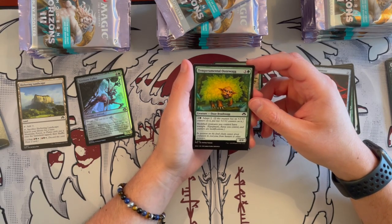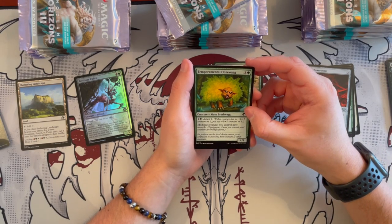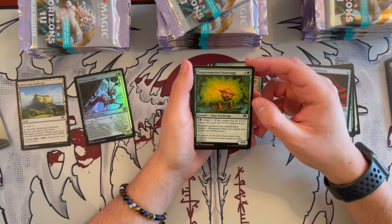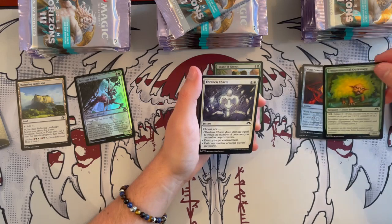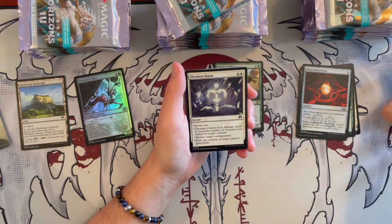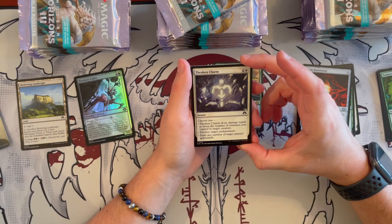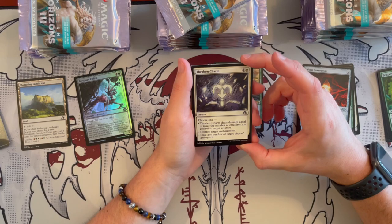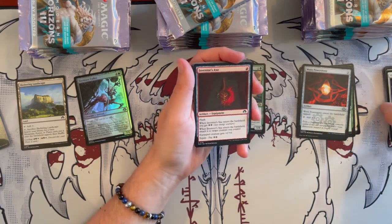Temperamental Uzzwag is a Boar — a 4/4 that costs 4 and it's green. You Adapt for 3 and Adapt 2, and modified creatures you control have Trample. Again for the draft modified creature theme. Thrap and Charm is an instant — choose one. It deals damage equal to twice the number of creatures you control to a target creature, or destroy target enchantment, or exile any number of target player's graveyard. Not bad, though quite situational.